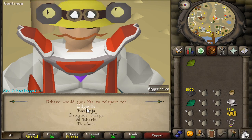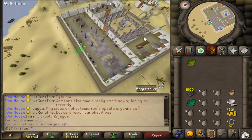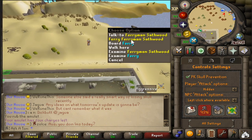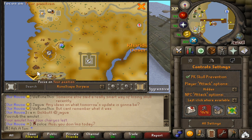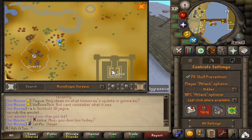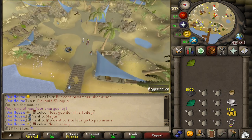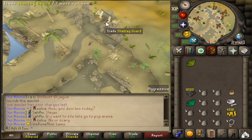I'm going to teleport to Al Kharid and we'll start from there. You could use the Ring of Dueling as well and then run south. From there, head southwest where you can take the ferry over to the Sophanem area. We need to get to the southwest corner of the desert. You could also use the Camulet if you have the Desert Hard Diary done, or the Pharaoh's Sceptre teleports you up here. The magic carpet down to the Bandit Camp and running south takes quite a bit of time. Once you're in the area, you can bank nearby, and there's an NPC to grab a Shanty Pass if you need.